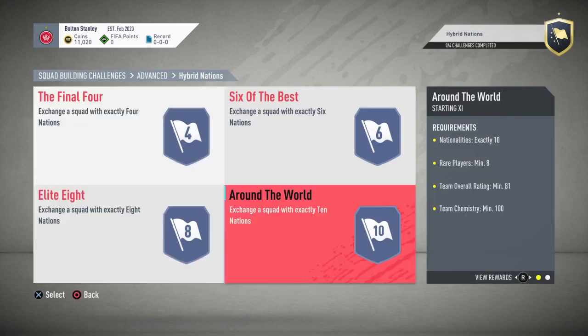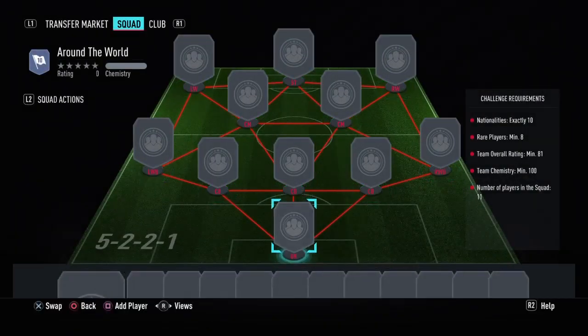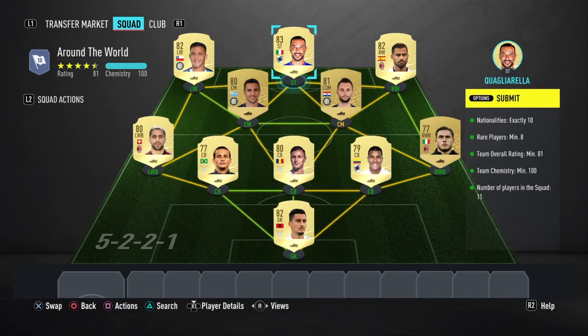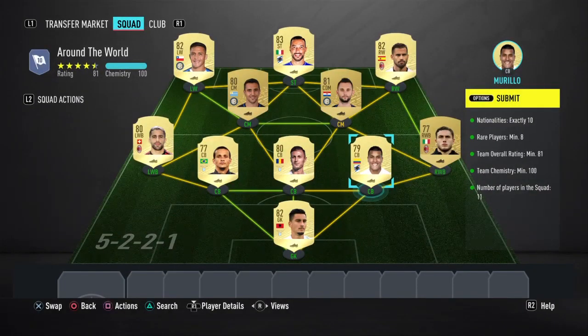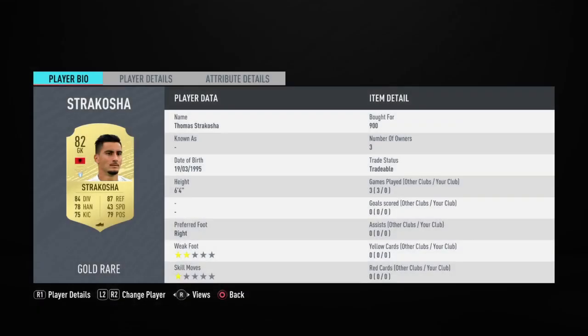We're going to start with hybrid nations — 'Around the World.' I'm going to build this squad and I'll show you what the team looks like. I did have to transfer in a little more coins because some players were more expensive than expected, and I accidentally bought Jason Murillo's transfer card instead of his regular one, which cost me about a thousand extra coins.